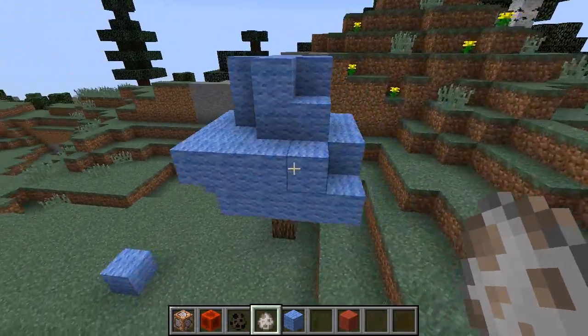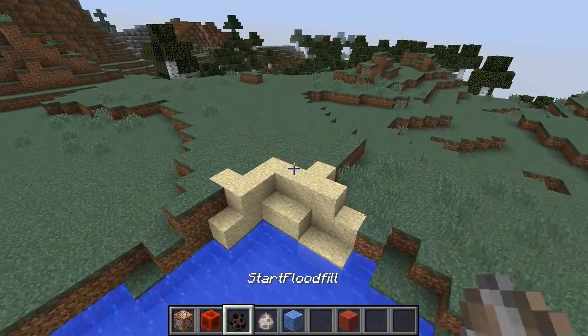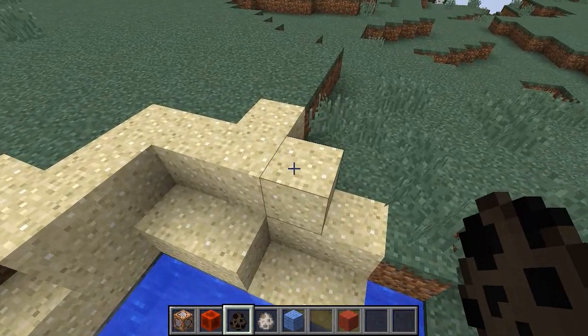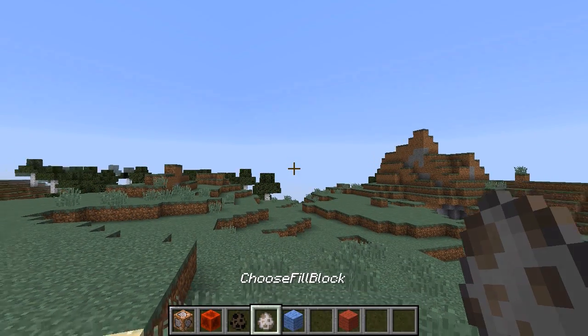I can turn this tree's leaves into light blue wool like that. Basically I made a 3D flood fill utility, and I've got two different spawn eggs — one called 'start flood fill' and one called 'choose fill block'.